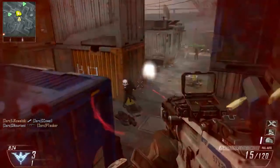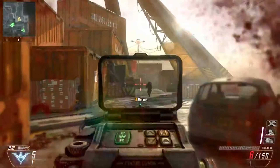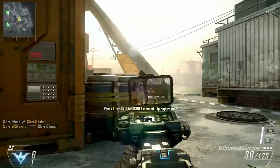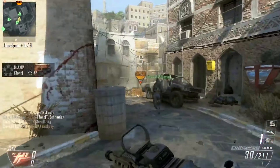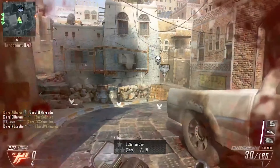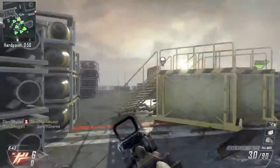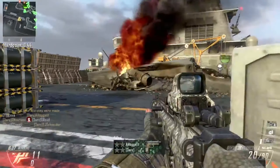These maps are saturated, colorful, and do their job well in terms of promoting movement and disincentivizing camping. They're built for 6v6 and the fast-paced experience that Call of Duty was built upon. Modern Warfare and Black Ops Cold War, to a certain extent, don't seem built for that same 6v6 rushing play style. Black Ops 2's best maps take that into account and accommodate aggressive play.